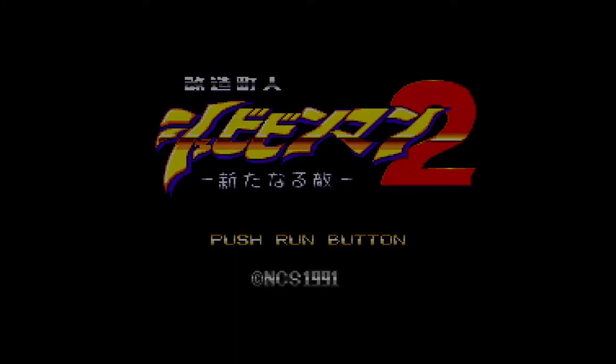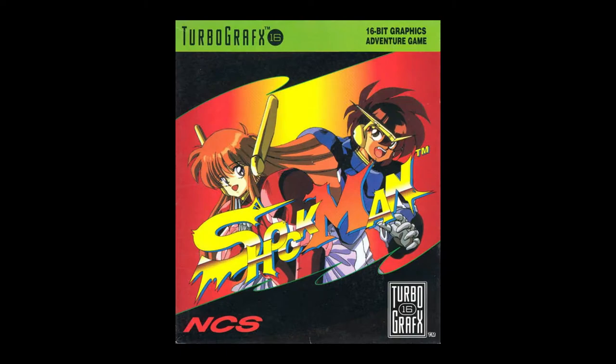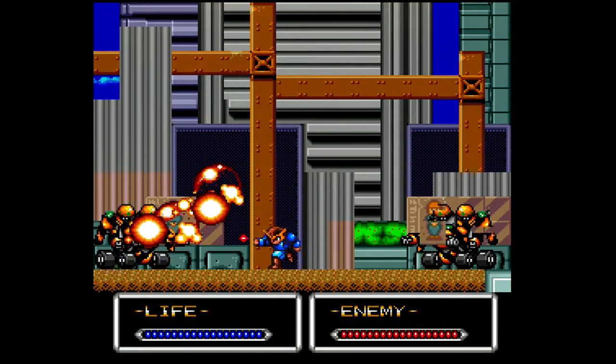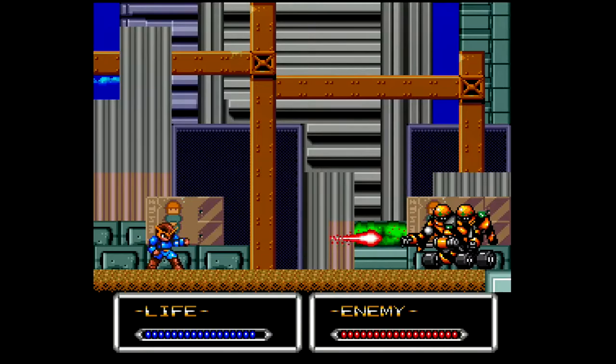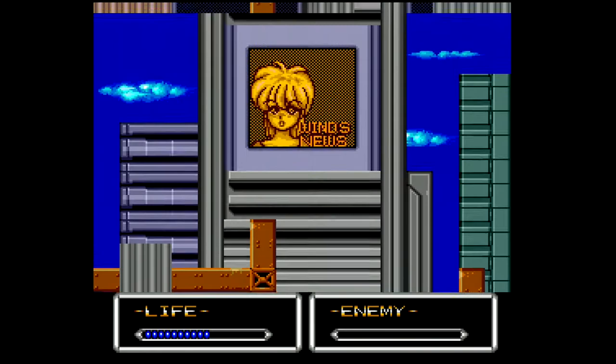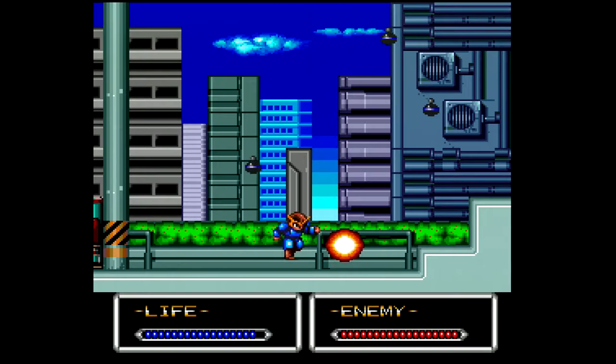Two years later, in 1991, Masaya released Kaizo Chojin Shubibin Man 2: Aratanaru Tekki, which means a new enemy. This is the only game in the series which received an English release — TurboGrafx-16 owners know it as Shock Man. English language game magazines of the time often said the game seems to take a lot of inspiration from the Mega Man series, which is a fair enough assessment. Although the game continues the same theme and characters from the previous one, the art style seems to have been changed to resemble the Rockman series a bit. Also, the main weapon of the game has been changed from a sword to a gun, and the Shubi Beam can be used more easily in this one as a quick charge attack, similar to the Mega Buster.